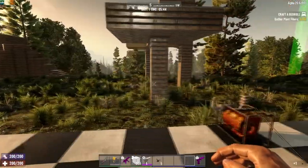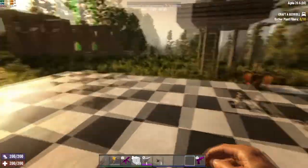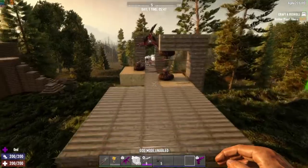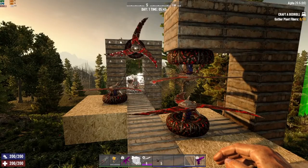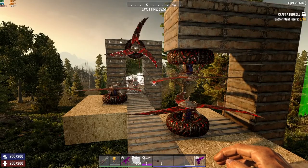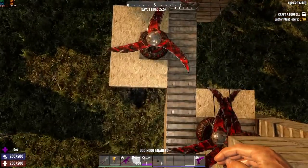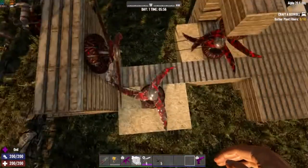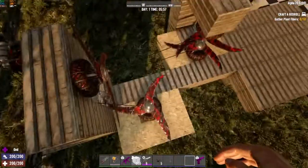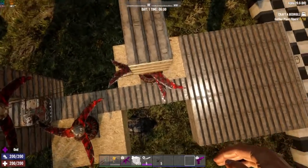Blade traps don't have any outward range — they only hit what contacts them. For placement, I've got some double-stacked examples here. These things take up a three by three area, so in an aerial view, the blade is centered in that three by three. Unless zombies are walking through that outer ring, they won't get hit. With two blades stacked, you get double the damage.